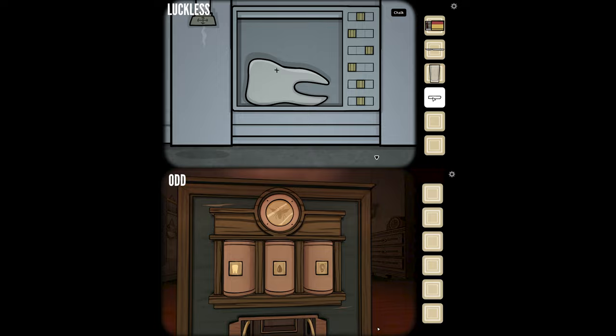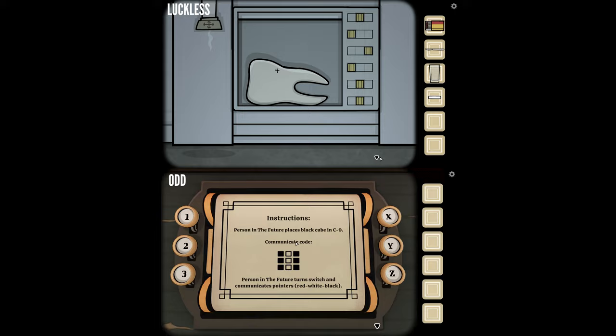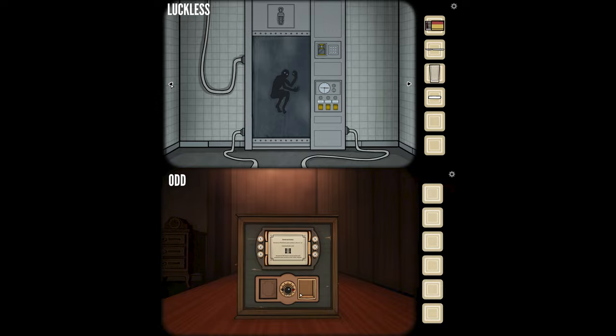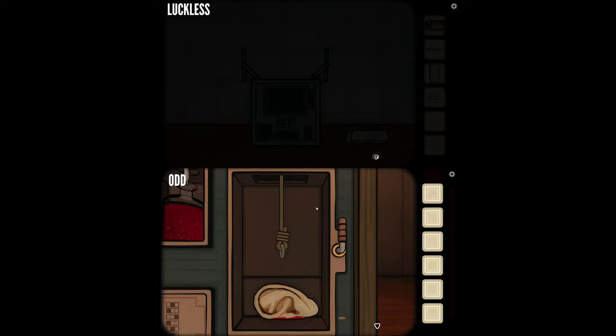I have a scalpel, matches, a glass, and chalk. Is there any idea of what I do with this tooth? Do you have any instructions? My instructions are basically done. Power resurrection tank is the next thing that we need to do.